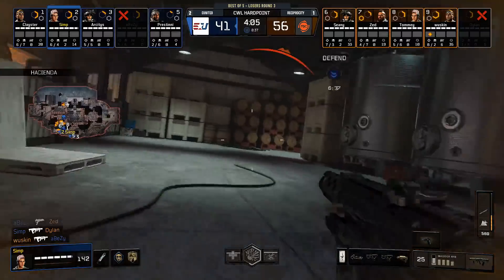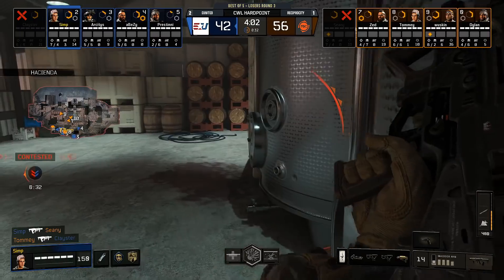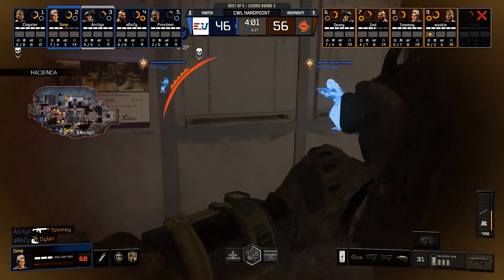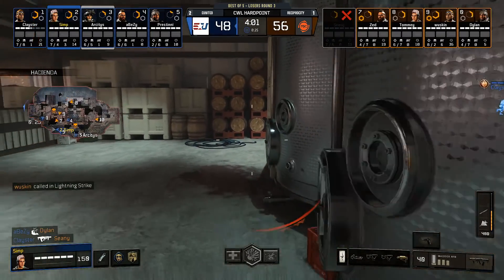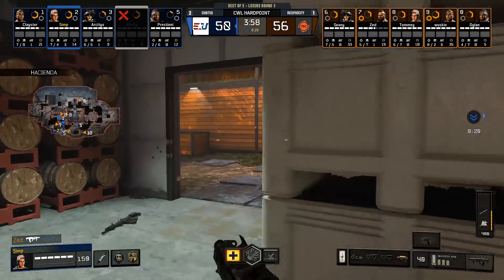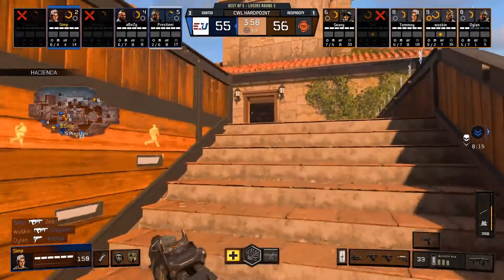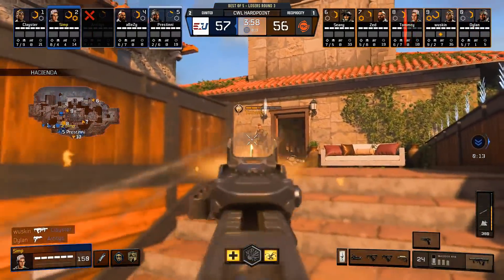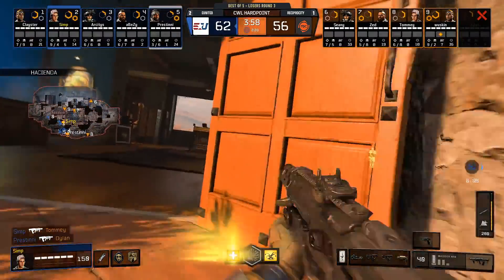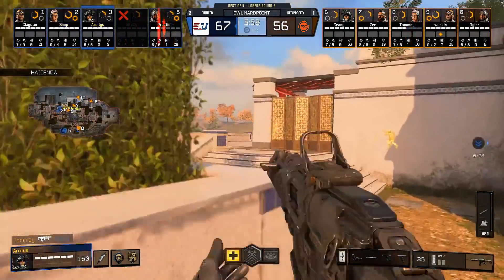Finally E United managed to break in — they have the bodies in here now. It's Simp. Simp been such a force for E United. Managing to back away, staying alive, playing his life. Right now Reciprocity don't have the bodies to really go in for this one. Even with that lightning strike, nobody really in a position to capitalize on it — pretty early to be calling that in and getting absolutely nothing done with it. Now E United are just eating all this time. They're saying thank you very much, Reciprocity. Good hold from them and now we're gonna see that rotation coming.